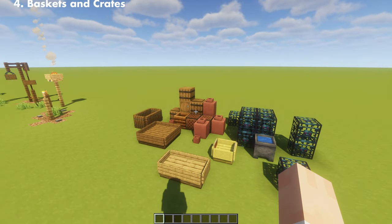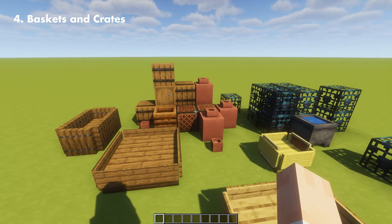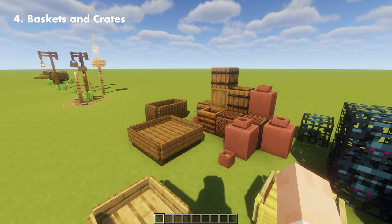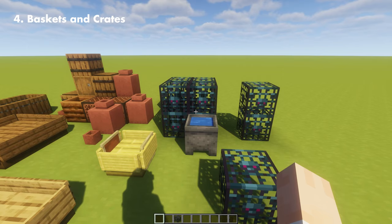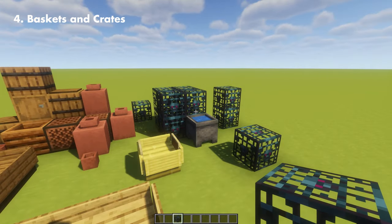Next up, we have baskets and crates. I'm only going to show you these because they're easy to make just by looking at them. We have large, small, and medium baskets combined with barrels, composters, and note blocks. If you notice something different within these baskets, it's the monster spawner, which they added to the creative inventory now — it looks like a cage or metal container, which low-key fits the aesthetic.